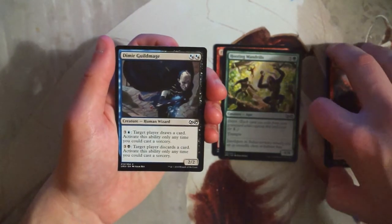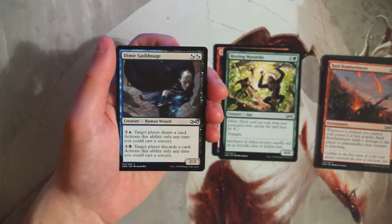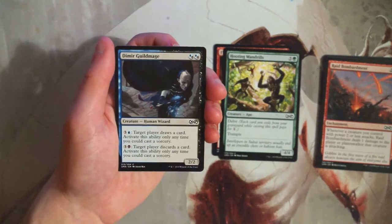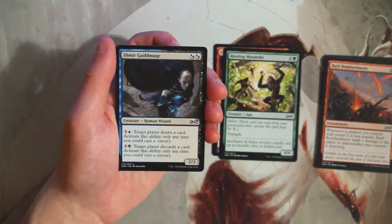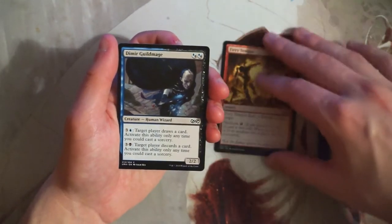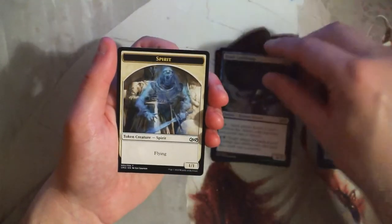Dimir Guildmage is a 2/2 for hybrid blue or black mana. You can pay three and a blue for target player to draw a card, or pay three and a black for target player to discard a card — both at sorcery speed. I really like this card. Being able to draw cards on your end and make the opponent discard is huge. It's just a 2/2 for two, and in a blue-black deck the hybrid cost is not really a problem. I'm going to keep this in contention — I'd pick this over Hooting Mandrills, though I'm not sure about Fiery Temper.